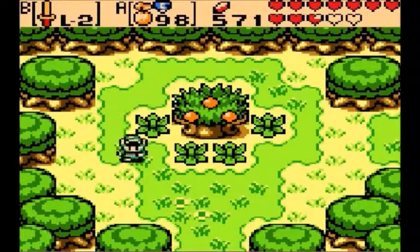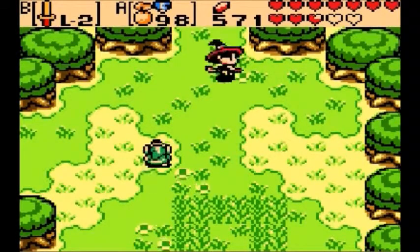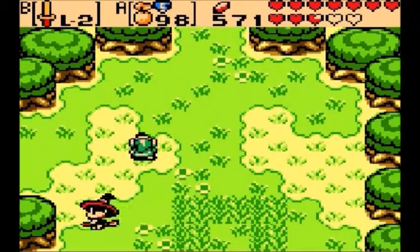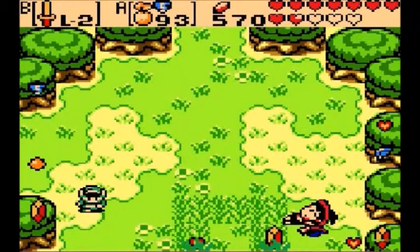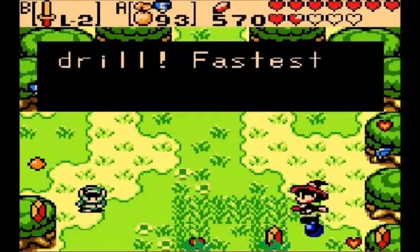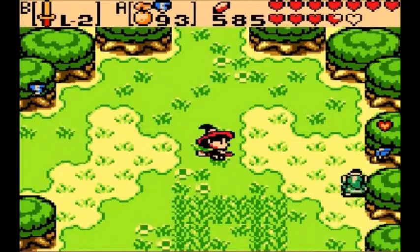Once we warp to North Horon, we want to go ahead and go this way. Right here is Maple. If you want to see if she's going to drop a piece of heart, go ahead and wait for her to come by. She did not drop a piece of heart, so we're going to have to keep trying to run into her until she decides to drop one.